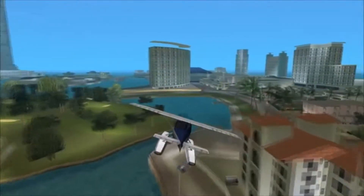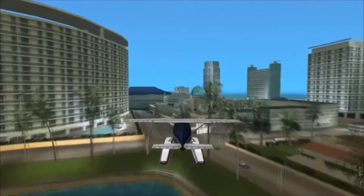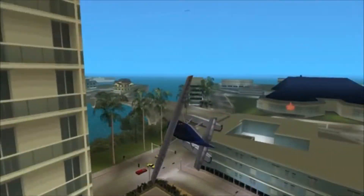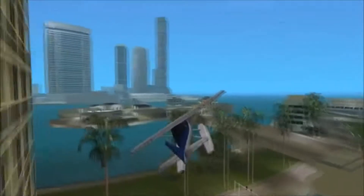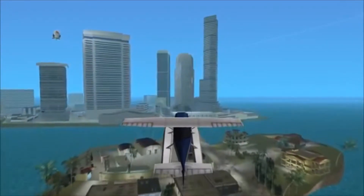It also could resemble the Skimmer from Vice City, the only difference being it has pontoons rather than landing gear. I will admit though, the Skimmer is also more closely like the Dodo we have in GTA 5, which I would love to cover in another video.